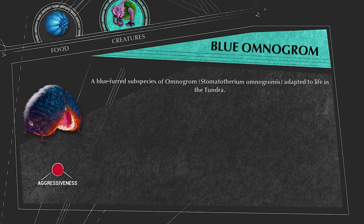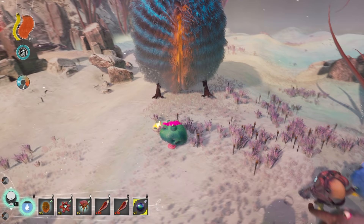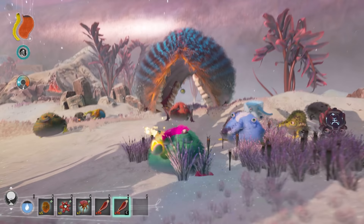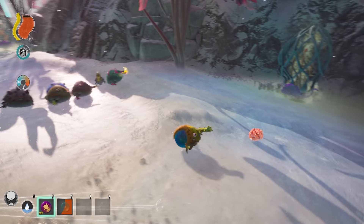Blue Omnigram is an Omnigram that has adapted to the Tundra. It has blue striped fur to keep it warm in the cold environment and behaves exactly the same as the Savannah Omnigram. It seems to have slightly more health than its Savannah cousin and it drops the Omnigram pellet when killed.